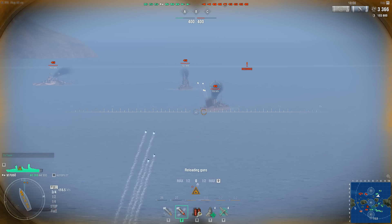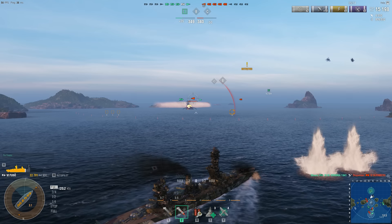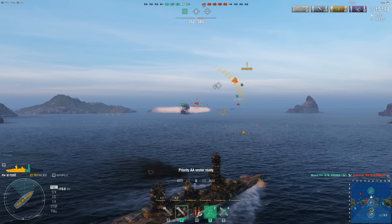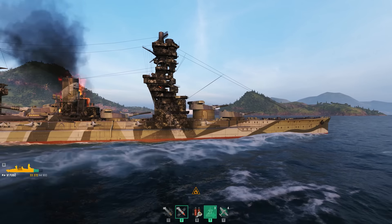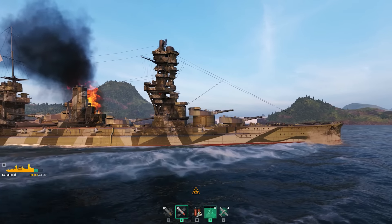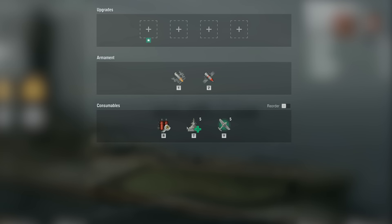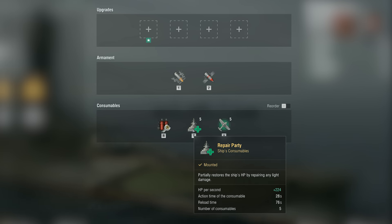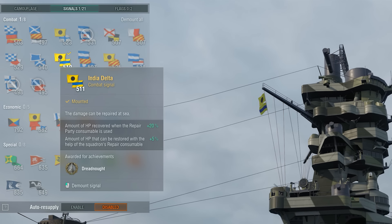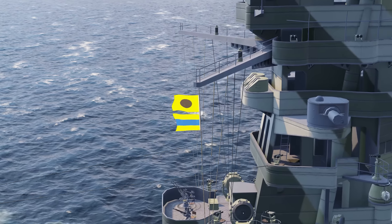If you want to use Repair Party to its full effect, don't activate it after taking just a little damage. However, do activate the consumable right away if two or three enemy ships start firing at you simultaneously, as during the time the consumable is active, you'll almost certainly lose enough HP for it to be 100% effective. If your ship has plenty of Repair Party charges, don't be too cautious about using them, else you might not have a chance to use them at all. It's worth adding that the India-Delta signal significantly increases this consumable's efficiency.